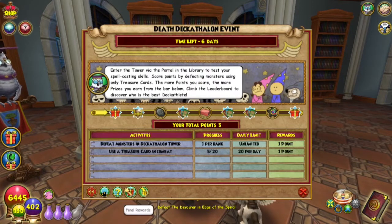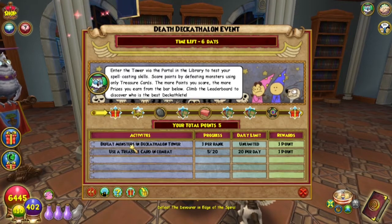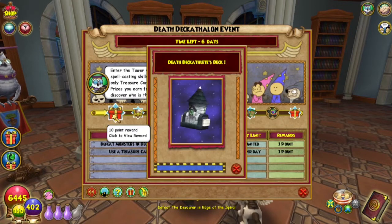You can use up to 20 treasure cards per day, getting one point each for a total of 20 points. The second way is defeating monsters in the Decathlon tower, which is one point per rank with an unlimited amount — thank goodness.